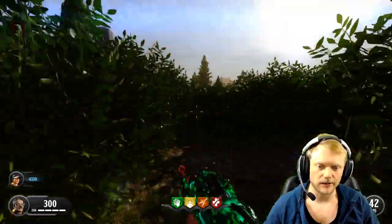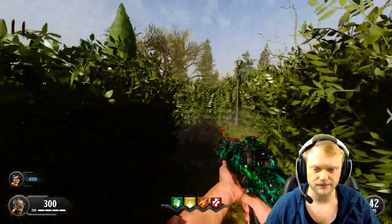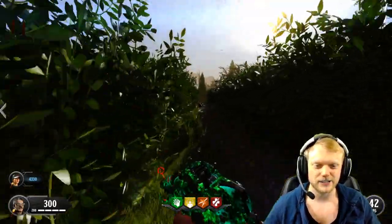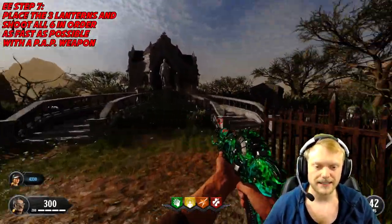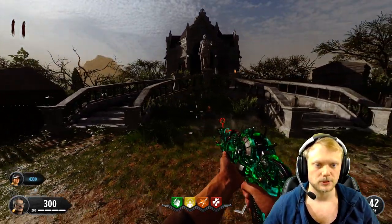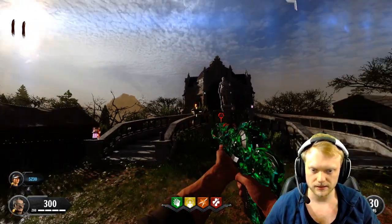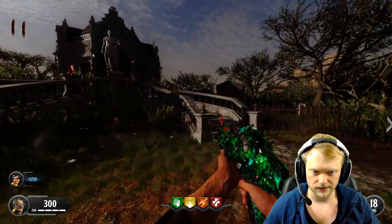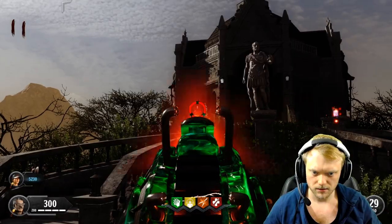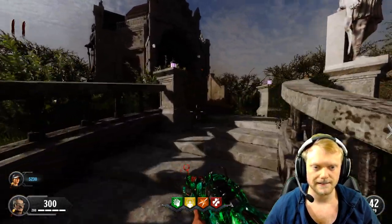That's all three lanterns collected. Zombie blood wears off and we're in the home stretch. Now we have to place the three lanterns on pillars that don't already have one — one, two, three, done. Then we shoot these pillars as fast as possible with a pack-a-punched weapon. Remember the order is different for everyone. And there we go — all done!